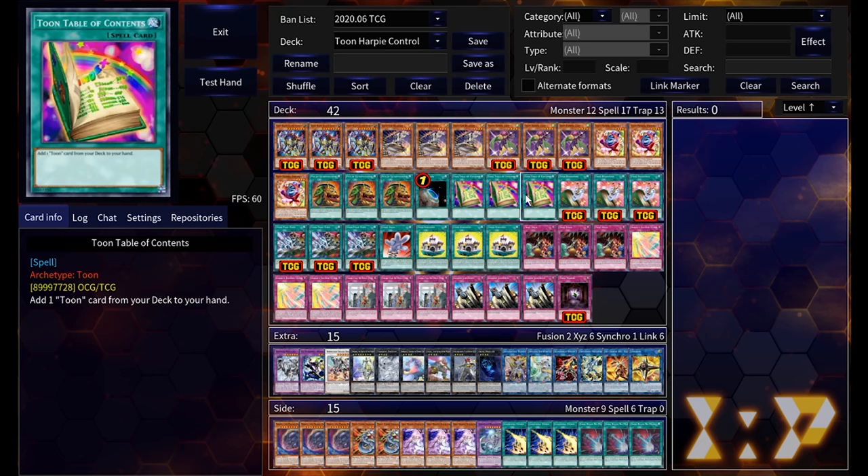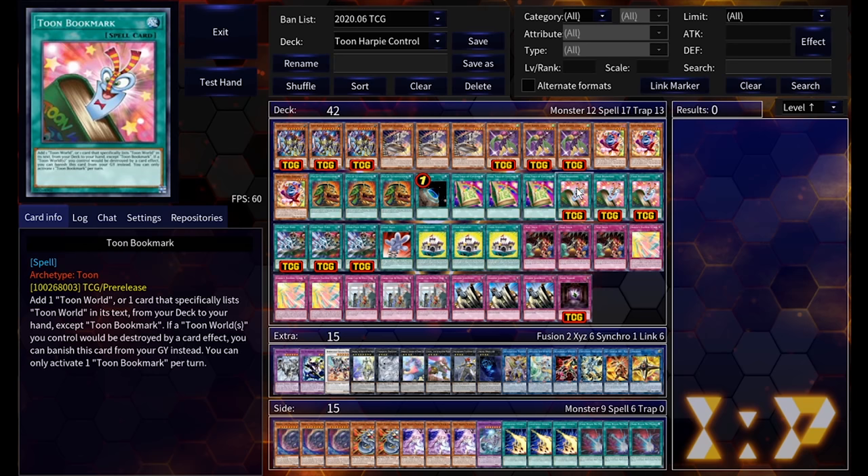Because it's a field spell, we're running one Terraforming. And it wouldn't be a Toon deck without three Toon Table of Contents — this is probably one of the best searchers in the game. It just adds any Toon card from your deck to your hand, which is pretty much the entire deck, so it's really, really powerful.